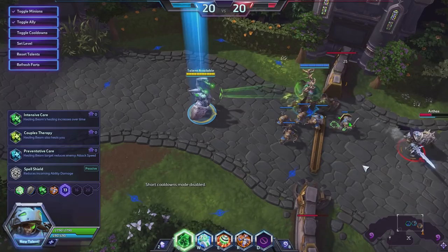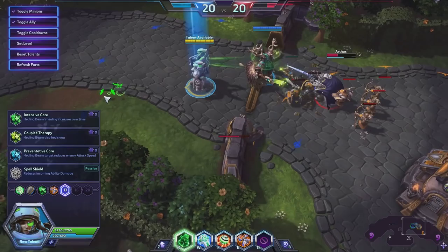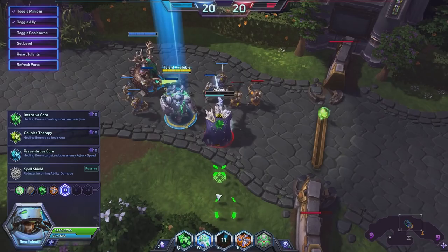Let's take a look at the level 13 talents. We have Spell Shield — kind of goes along with Block, just a normal Spell Shield, not advanced in any way. And Intensive Care: when the Healing Beam is on a single target for over three seconds, its healing amount increases by 25% but the mana cost increases by 4.